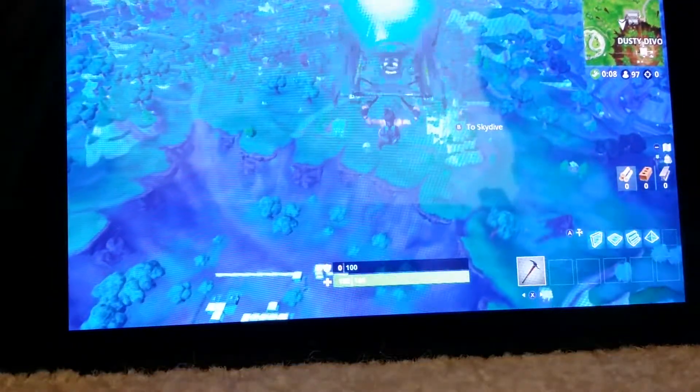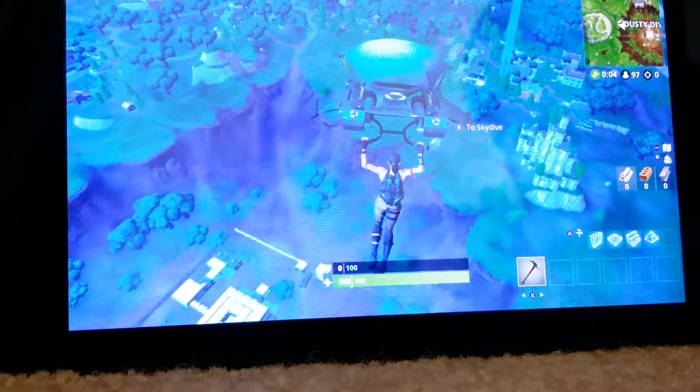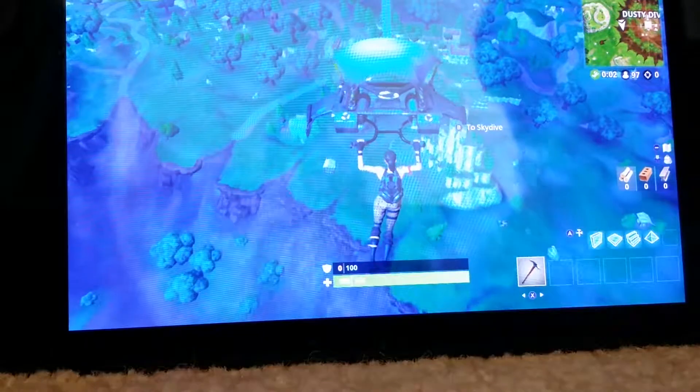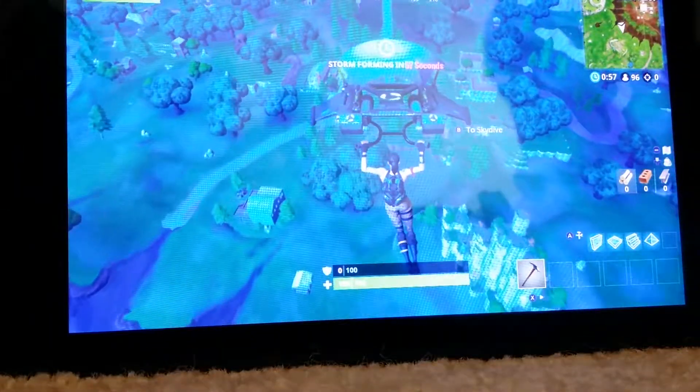One more tip I'm going to give you is with saving ammo. So let's say there's an enemy ahead of you and you knock them down — you shouldn't waste your ammo killing them. Instead, you can build a house around them and just let them die. That way you can save some ammo.